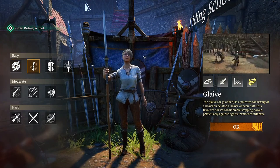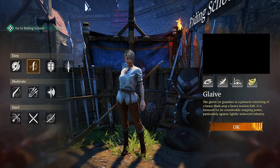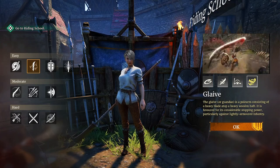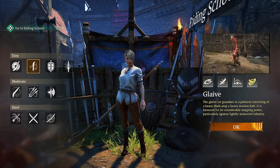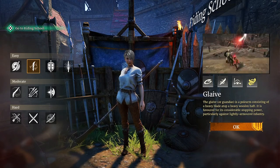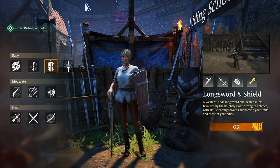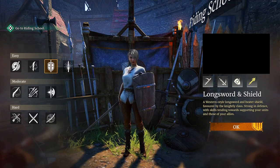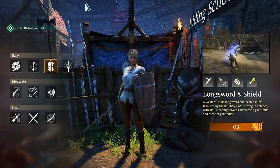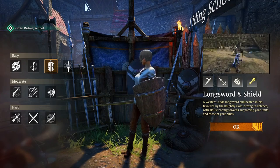Glaive is a damage dealer — packs a lot of punches, and this season especially they do a lot of damage. Their second ultimate called Flying Reaper absolutely does a ton of damage. So if you want to be doing damage on enemy heroes and units, Glaive is a really good class right now. Long Sword and Shield is your support tank class — the only class that can heal other units, allies, and even yourself. You have a healing ability that literally heals everyone around you. You don't do much damage, but it's a very good support tank class. You can also speed up other units.